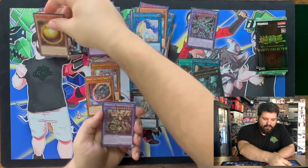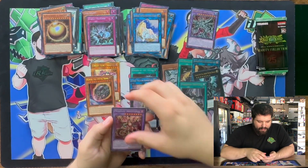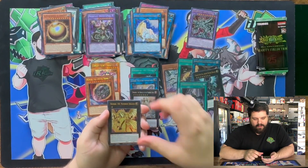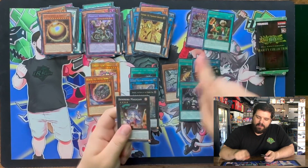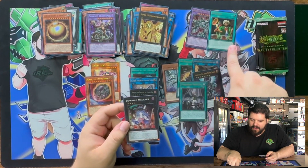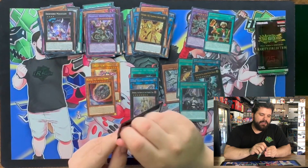We got a Super Rare Raw. We got a Secret Rare Dragostapelia. We got an Ultra Rare Numeron Dragon. Ultra Rare Reasoning — I can actually level up my rarity on that, we like that. Downer Magician Super.